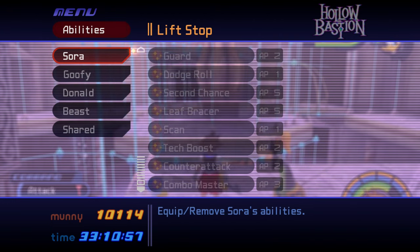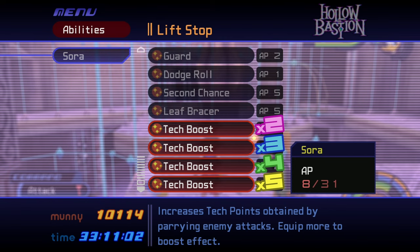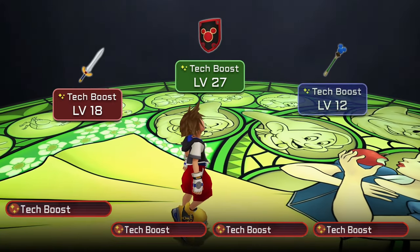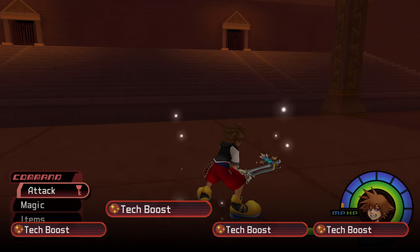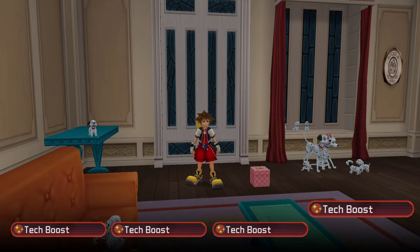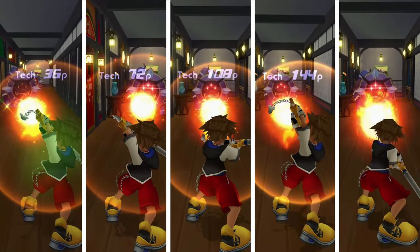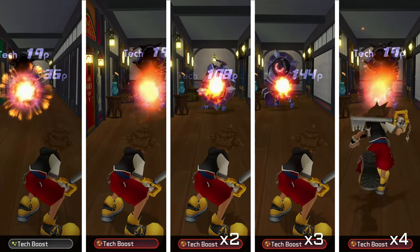The Tech Boost ability increases the amount of Tech Points earned from enemies, and this multiplier increases with each Tech Boost ability equipped to Sora. There are four Tech Boosts you can acquire: two are learned from leveling up Sora, with one learned earlier in the game depending on your dream weapon selection and the other at level 81. One is awarded after clearing the time trial for the Phil Cup at Olympus Coliseum, and another is given to you after returning 90 Dalmatian puppies in Traverse Town. With all four Tech Boosts equipped, you'll earn five times the amount of experience points whenever Tech Points are awarded, with a few exceptions.